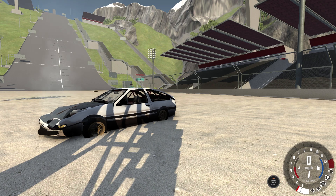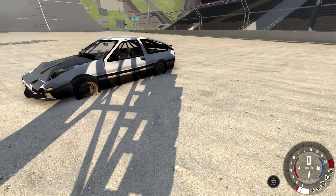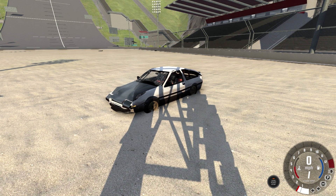This has been the Toyota AE86 - the Initial D car. It's available for download finally, after being in the works for quite a while. If you want to download it, the link is in the description below. Make sure to follow me on Twitch to see me play BeamNG Drive, Wreck Fest, and other games live. I also do community streams where I play Wreck Fest with you guys - so go do that, like, comment, subscribe, and I'll talk to you guys in the next one.